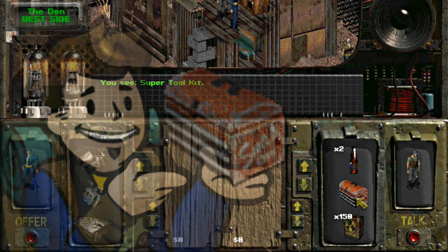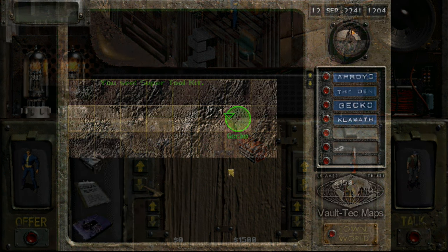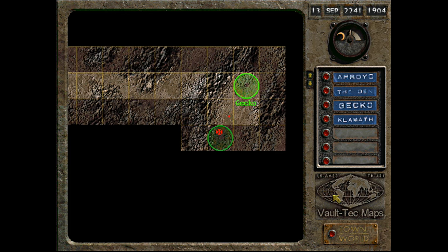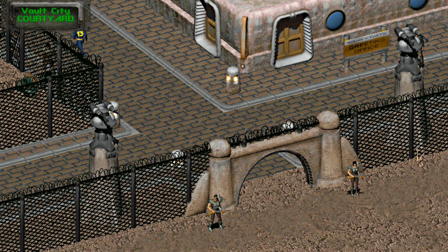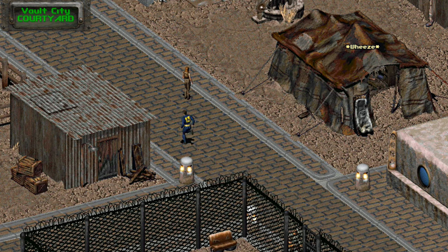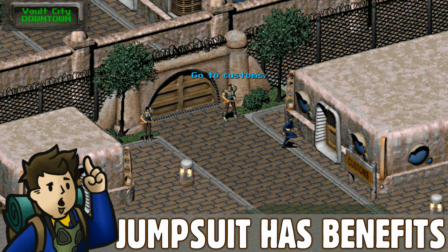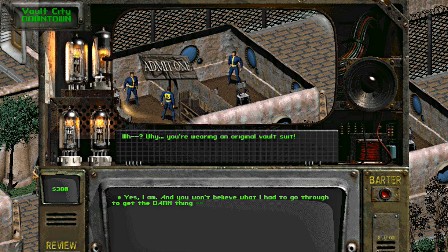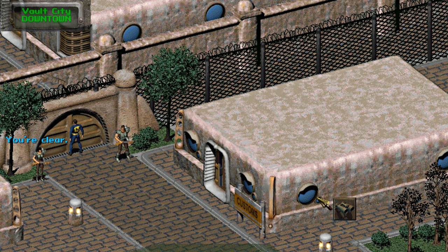Smitty, back at the Den, will sometimes sell a super toolkit, but at a steep price of $1,500. Since we're next to Vault City anyway, why not get the super toolkit for the cost of some time instead? Once you've stepped into the well-defended Vault City limits, go up the street past the servant pens, tent, clinic, and general store to the green exit grid. Saunter up to the gate and get yourself a day pass. If you remove the armor you're wearing, Wallace will simply give you a day pass and tell you to talk to the first citizen.